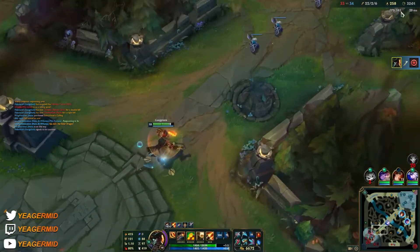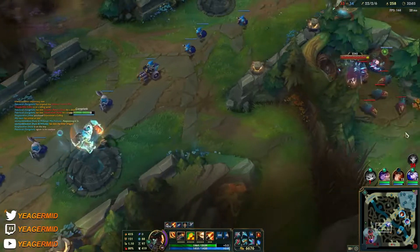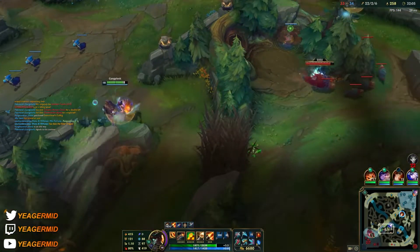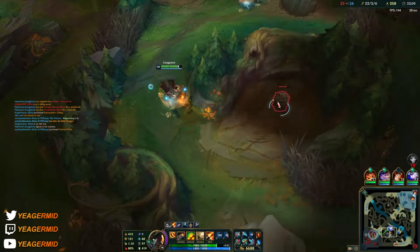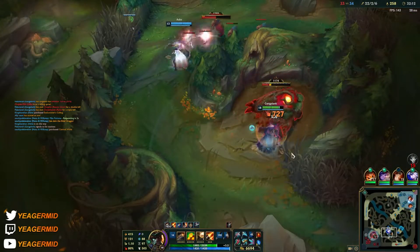Sitting on almost 7k gold — it's pretty rare to get this amount on a champion, but on Gangplank, who can easily waveclear and get an insane amount of gold from barrels and Q passive, it should not come as a surprise.